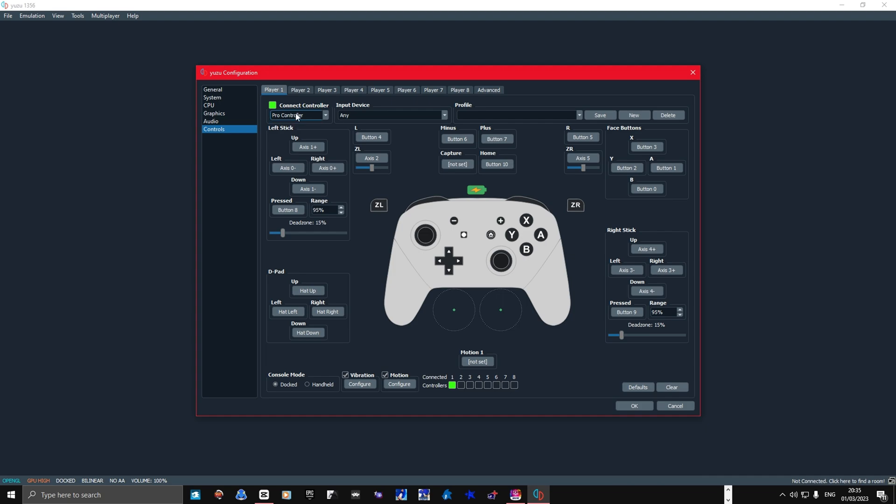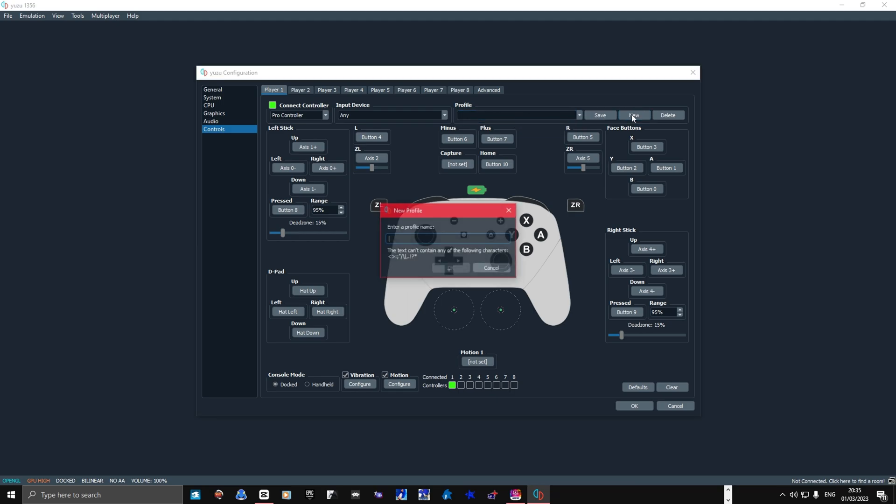To use a controller in Yuzu, change the Joy-Con option to Pro Controller. Depending on the game you are playing, you might want to swap the A and B buttons. Once you're done setting up your controller, you can create a custom profile and name it whatever you like.